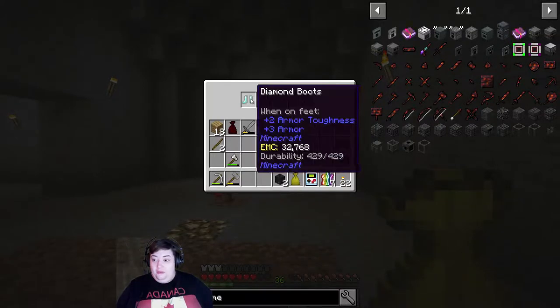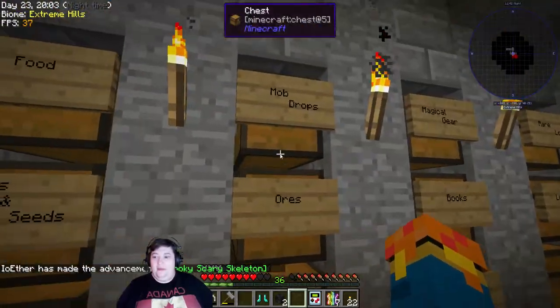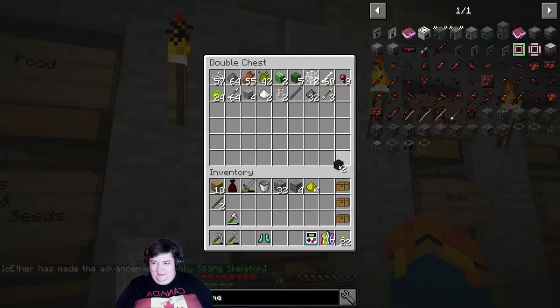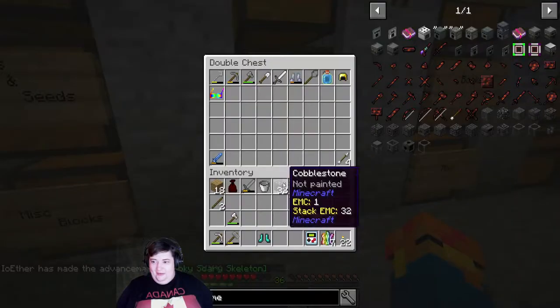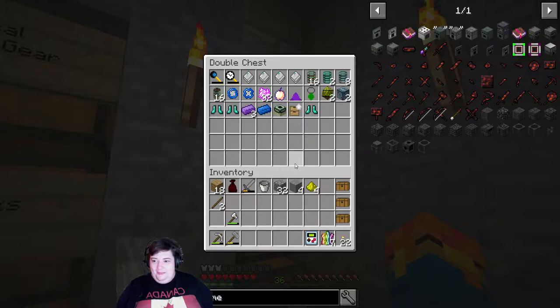And then the legendary loot bag — two wither skulls and some diamond boots, because of course. If I'm gonna get anything it's gonna be diamond boots. You can go in there with... oh no, where did I put rare? With the rest of the diamond boots.